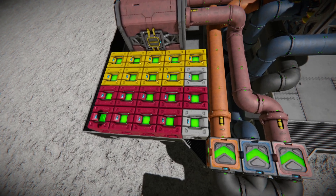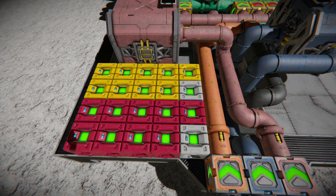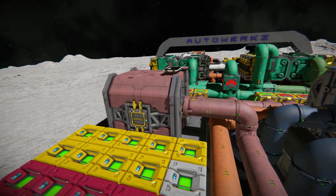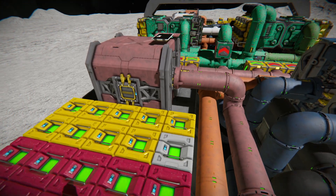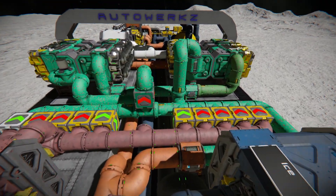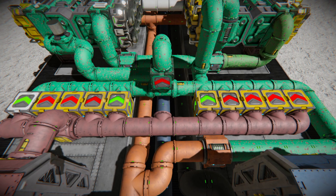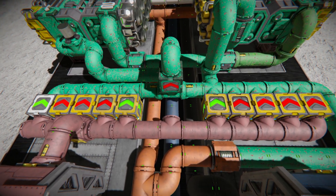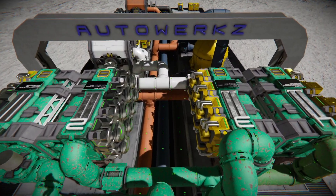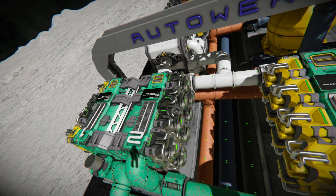I also made a timer setup for scriptless cycling for all ore types, but that's only working with refinery number one for the setting. Here I got the sorters for each ore type — three of them are currently green because of the SDS mode.